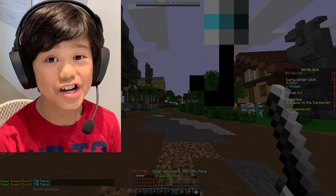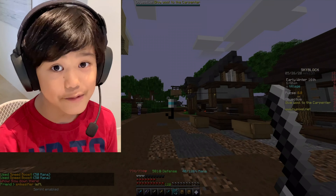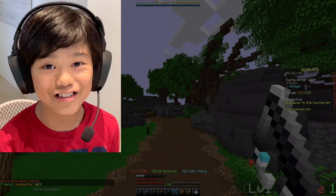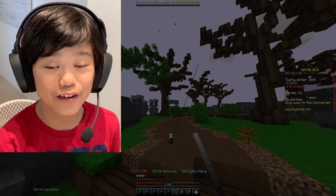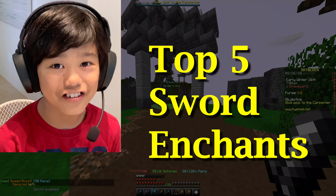In Hypixel Skyblock, enchants are very important. They can make you do three times more damage. So if you don't have enchants, your sword is basically going to do three times less damage. Enchants are very important, and today I'll be telling you the top five best enchantments for your sword.